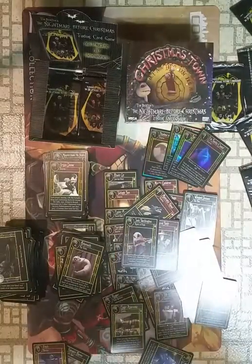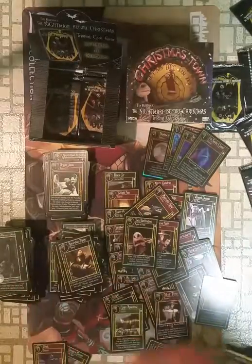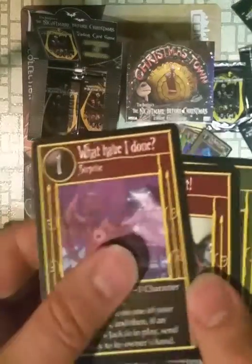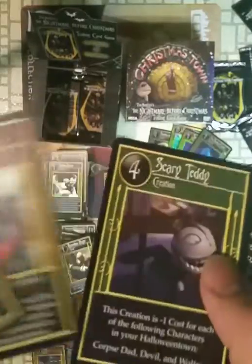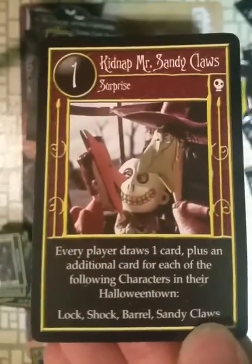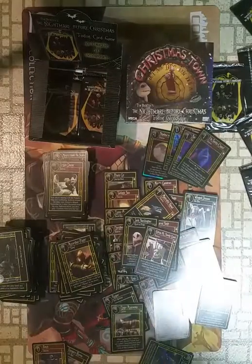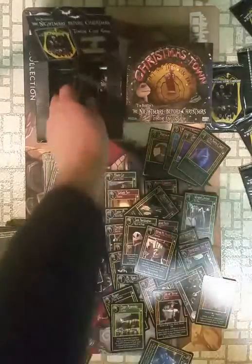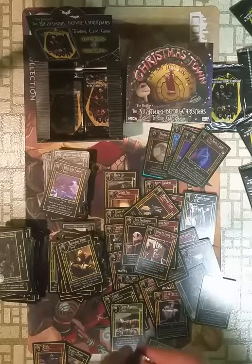We have three uncommons. 'What Have I Done?' 'I Want to Do It.' Scary Teddy. Our rare is 'Kidnap Mr. Santa Claus.' So I guess Santa Claus might be good to have in the deck — a lot of cards refer to it, even if it doesn't do a lot by itself. It literally does nothing by itself.